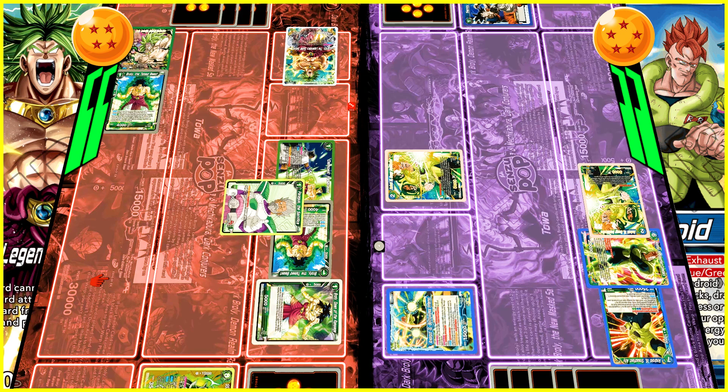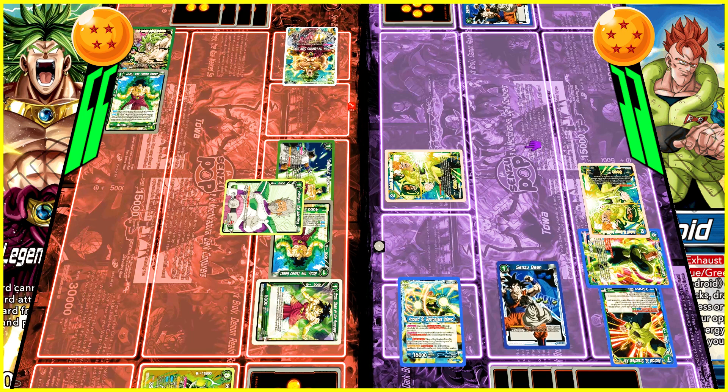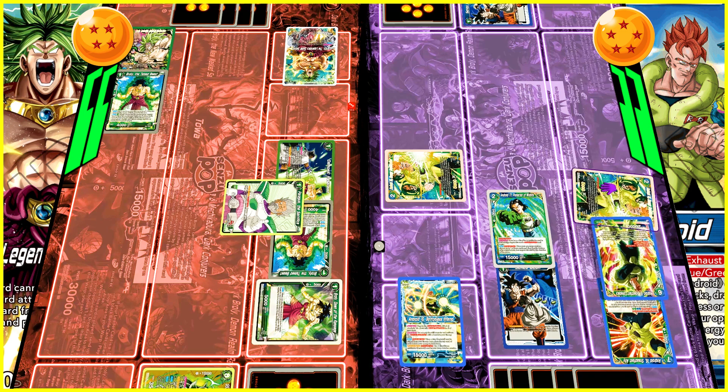He untaps one and chooses to untap his Android 16 card. Then he goes for a special ability to untap two. With two energy remaining he goes for a swing — this swing is already so hard, it's 20K.